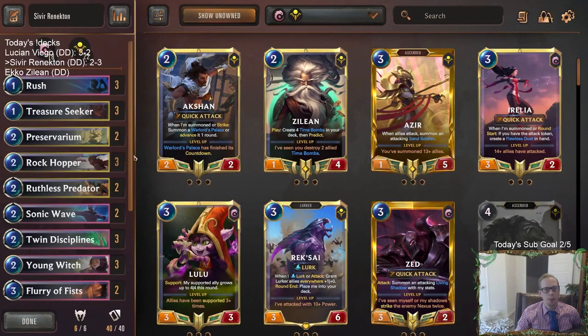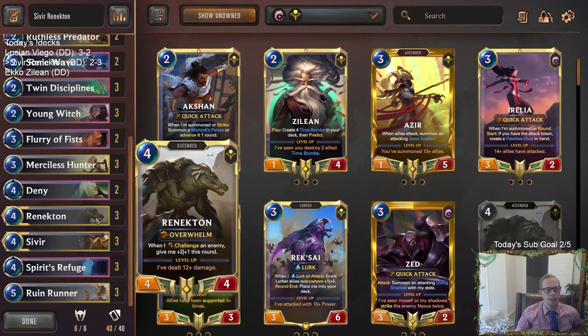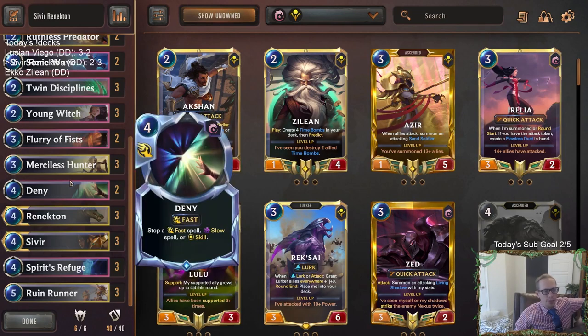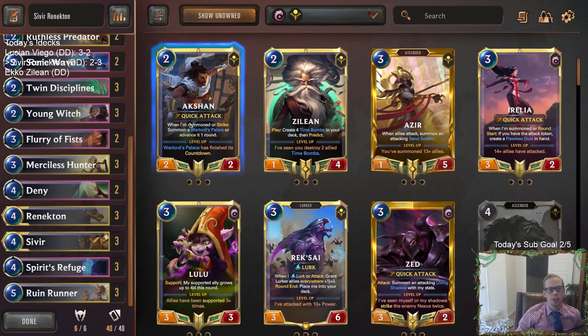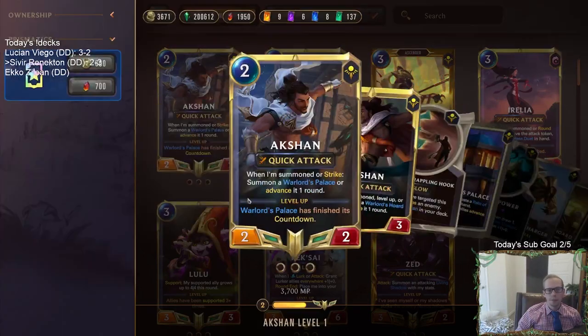I think we really did see in this game why Azir is played a lot more than Renekton. Renekton costing the same as Sivir was definitely a downfall — Azir gets to come out earlier, and Azir also gets you those extra cards you need, plus it already has Quick Attack.